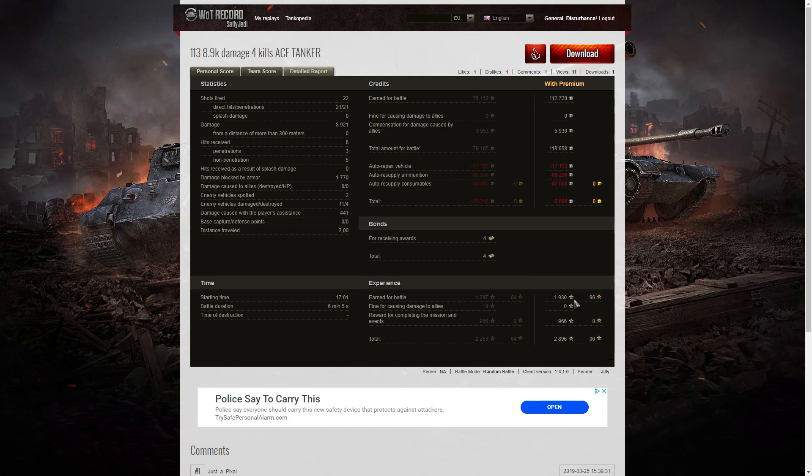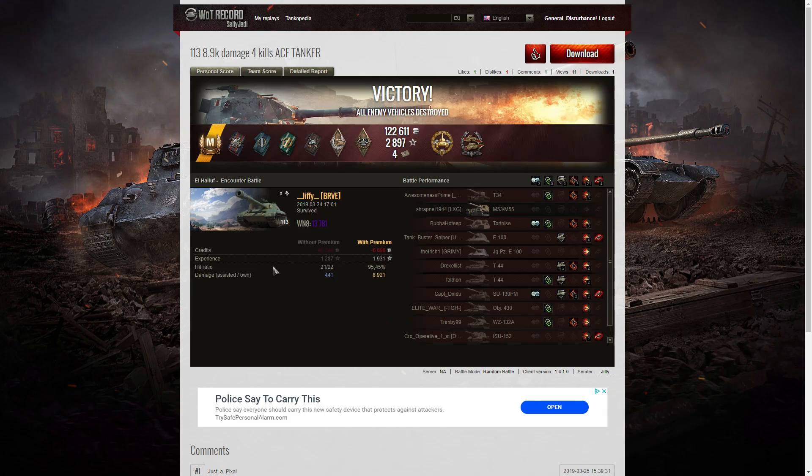He picked up 1,930 XP, got 966 for completing missions and events, taking away 2,896 experience points altogether. A fantastic battle there by Jiffy — a great example of how playing alongside Arpenheimer seems to be rubbing off and improving his game considerably. This was a really impressive display of aggression and how to use the 113 effectively in battle. If you enjoyed that replay, please give it a like and subscribe to the channel — and hopefully it'll be your replay featured in the next video.